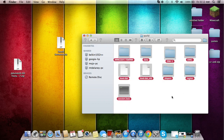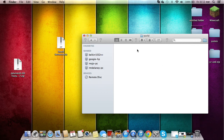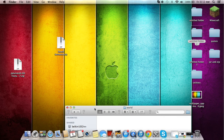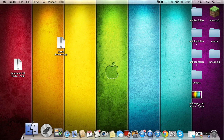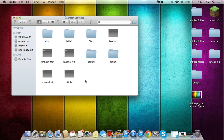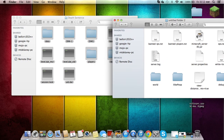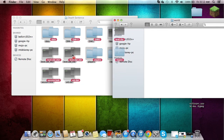Then delete all the content that's in that world folder to empty it. Then take that folder you had on your desktop — when you open it, either copy it, or find the untitled folder or the world folder, and drag it in while holding Option.